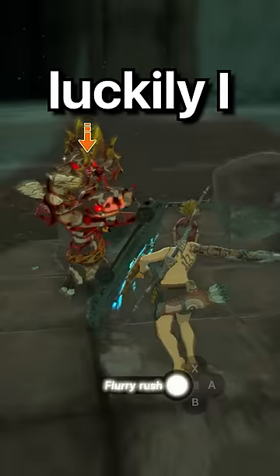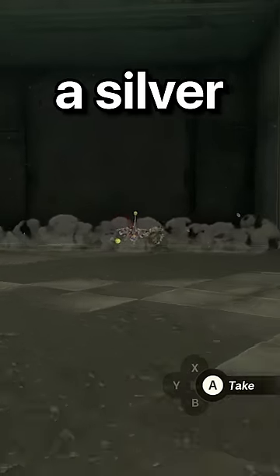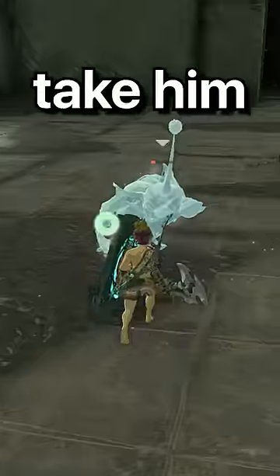Round 3, we have black bokoblins. Luckily I have really strong weapons, so I've been able to finish off all the enemies quickly. Round 4, we have a silver bokoblin. I hit him with one flurry rush which he survived, so I froze him with an arrow to take him out right after.